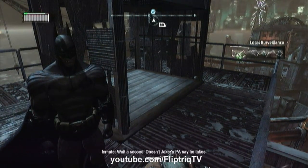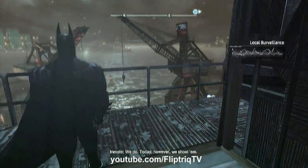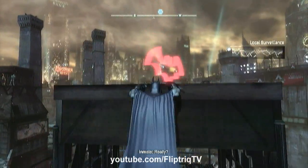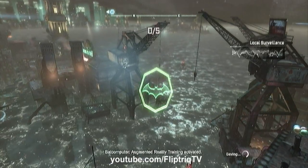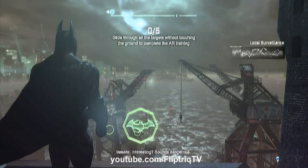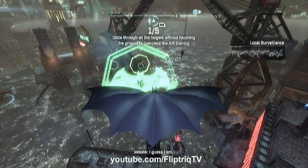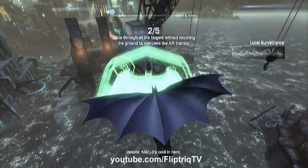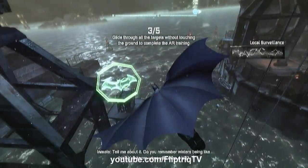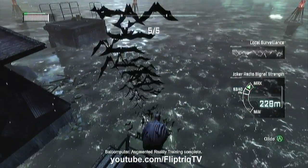Once you hit the top of the tower, take care of the thug and grapple to the very top of it. These AR exercises are going to start off really easy and near the end they can get pretty difficult. Now this first one is really basic — it's just introducing you to steering while you're gliding. That one was simple enough.